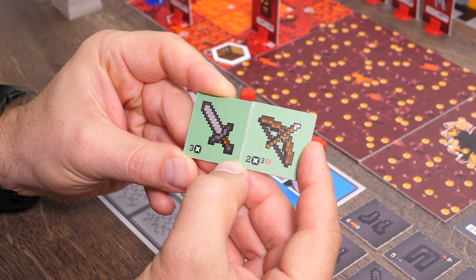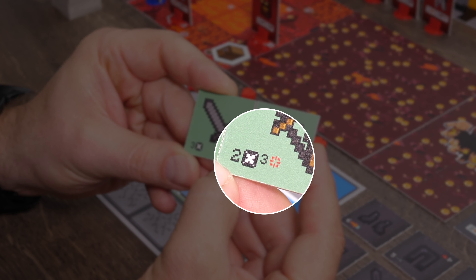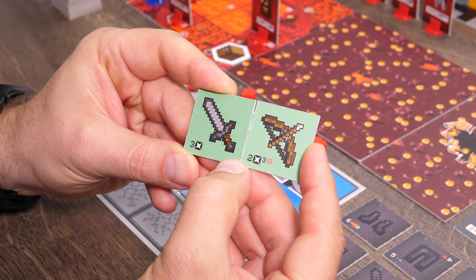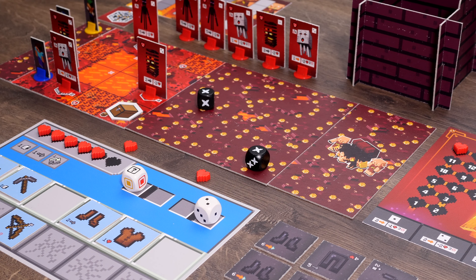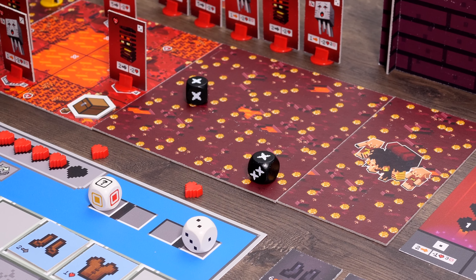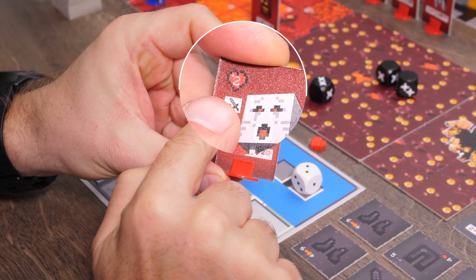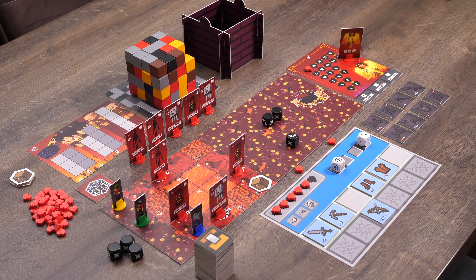Swords and bows allow you to attack monsters. Swords help you in hand-to-hand combat — to do this you have to be adjacent to a monster. Bows have a range of up to three squares. Then you throw the number of black combat dice specified on the sword or bow. When attacking, you can only win if you roll as much damage as the monster has health. If you roll less damage, nothing more happens — your action is spent and your weapon is damaged. The monster remains standing, and on your next attempt you will need to roll the full number of damage points again.